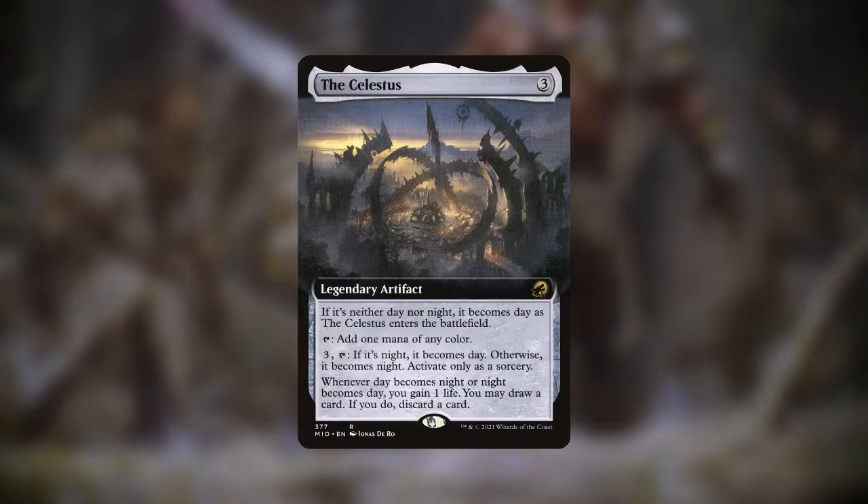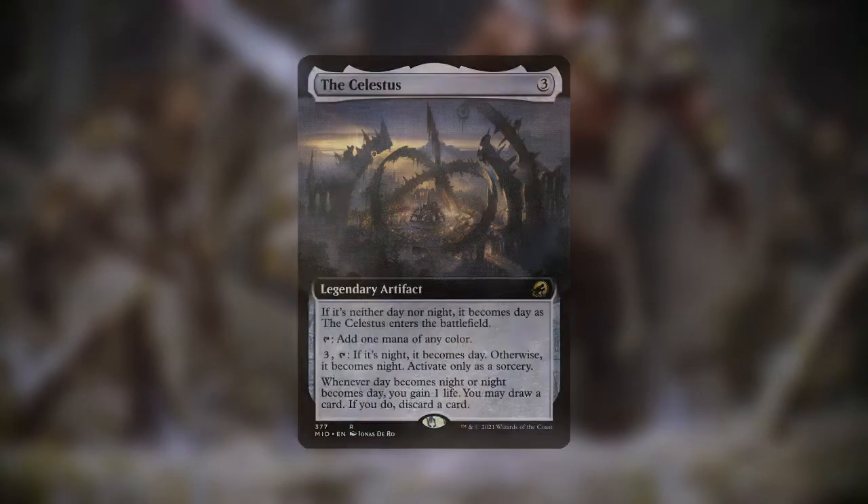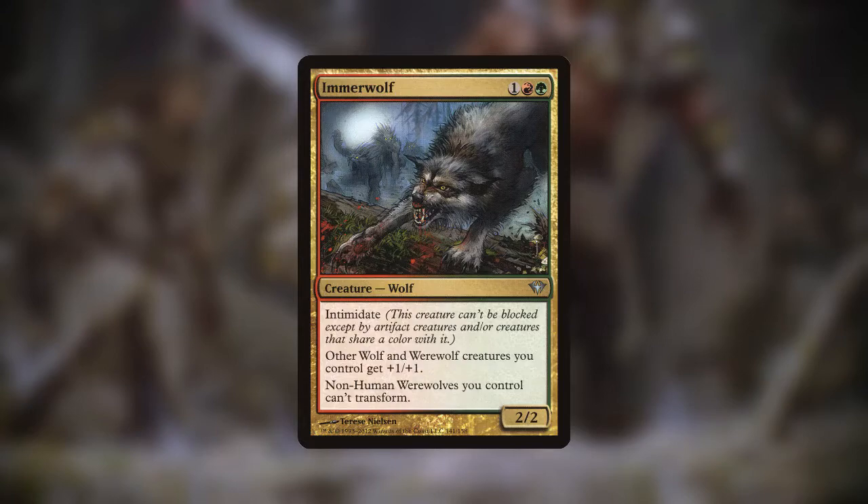To take advantage of this, we're running three cards. The Celestis, which among being a mana rock that can both gain life and draw cards, can force day back into night if we need it. As well as Immerwolf, which says that wolves and werewolves get +1/+1 and can't transform back into humans — it's the only way to stop nightbound creatures from turning back to human werewolves. And the card Moonmist, which transforms all human werewolves that aren't nightbound onto their backside.